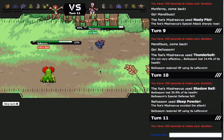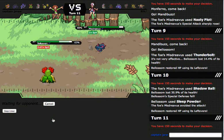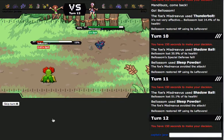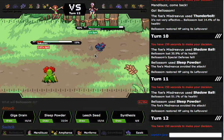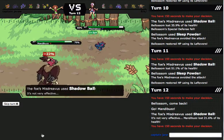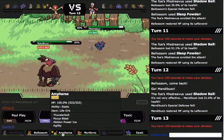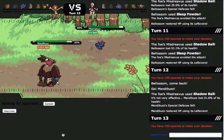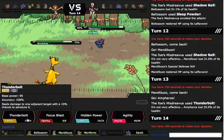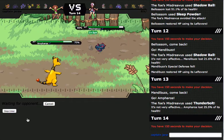I can never hit Sleep Powder with Bellossom. I usually can hit Sleep Powder pretty well with a Pokemon like Tangrowth, but for some reason when I use Bellossom it just never, ever hits. That is really, really annoying. If I had been able to hit Sleep Powder, I could have just got the Leech Seeds on him and then just stalled him out with Bellossom, but of course I missed twice and he got the Special Defense drop.